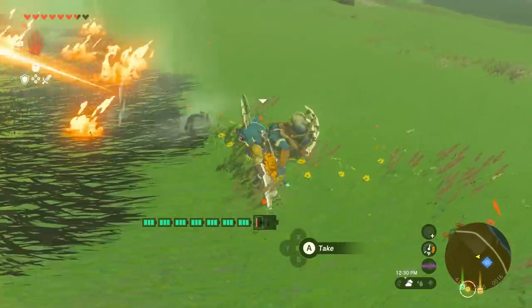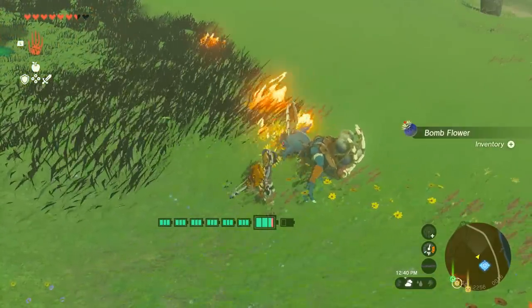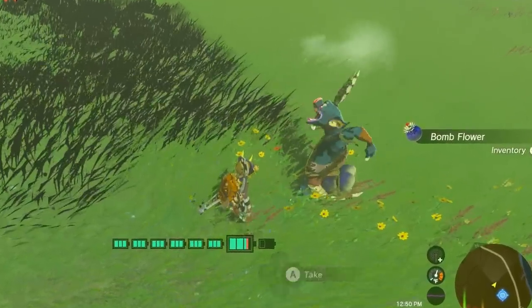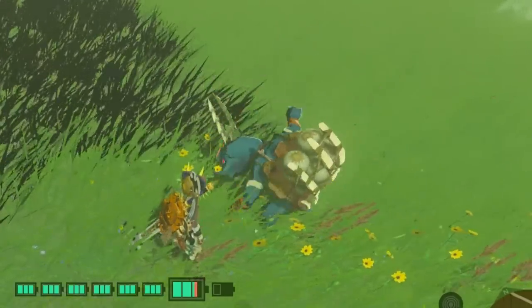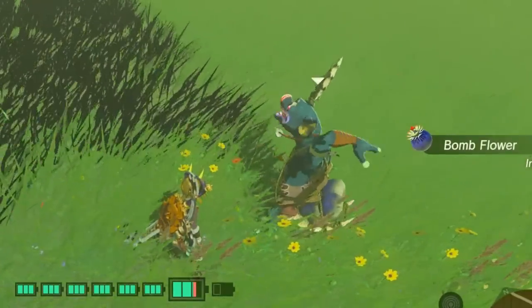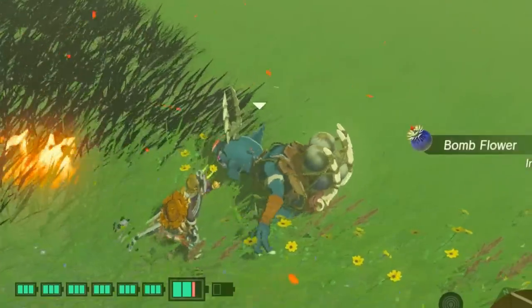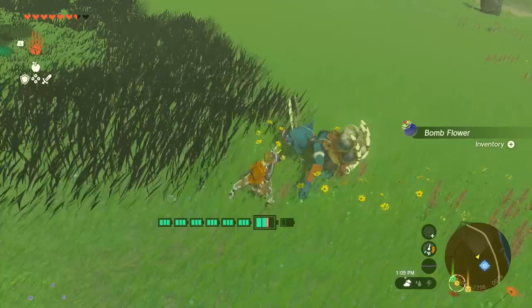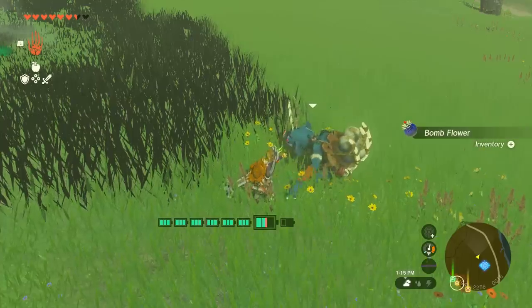Once he starts throwing bomb flowers at the homing cart, stand next to him. He is going to reach into his basket, and when he does, collect it once it is in his hand. You can see that once his hand grabs a bomb flower and pulls it up, it will flash and say 'bomb flower' — that is when you collect it. If you randomly start collecting, you'll end up taking all the bomb flowers out of his basket and he'll run out. When he throws them, he has unlimited amounts. Also, this homing cart runs off your batteries, so if you haven't upgraded them yet, click the link in the upper right-hand corner.